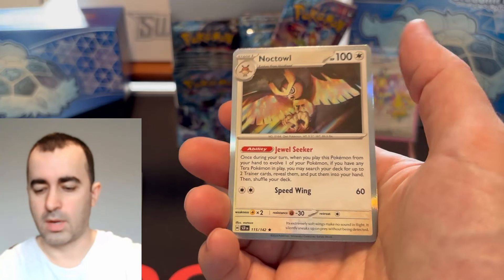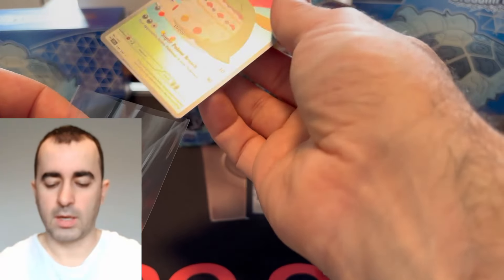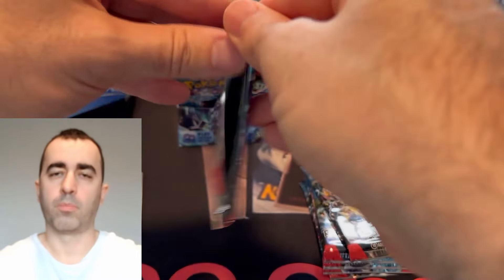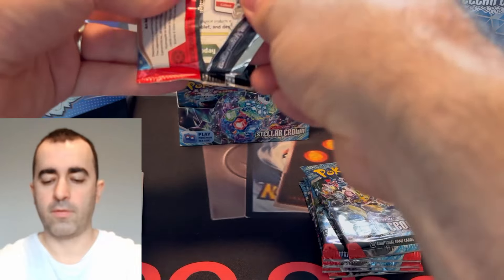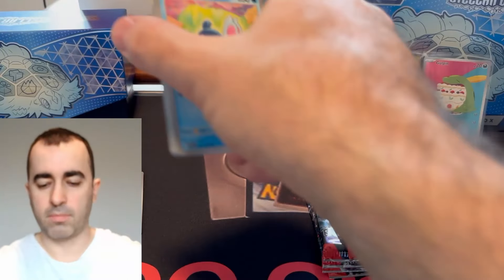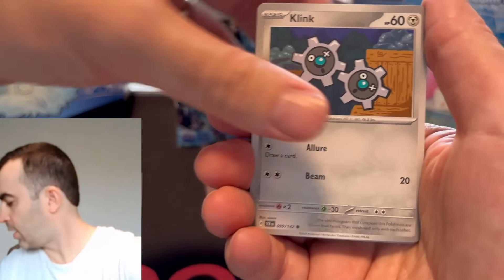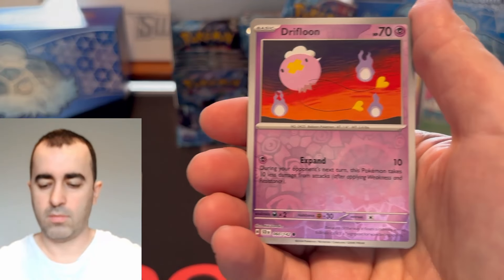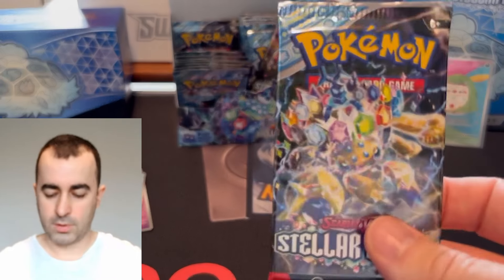Do we get a double hit? No, Noctowl. And of course there's a beautiful-looking Noctowl promo card in the ETB. So if you've seen that card, grab an ETB — you're already starting on top. I opened the one ETB in the background there, don't know where that Noctowl is. Talonflame, Drifloon, Drednaw. So two hits — happy with that.